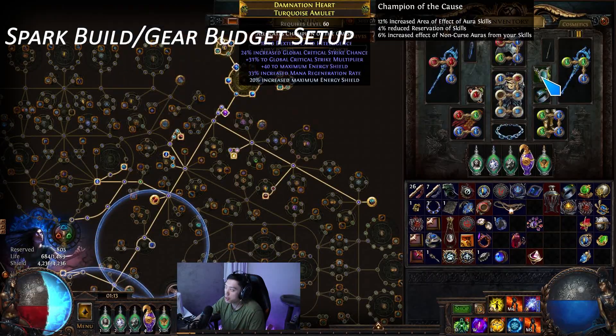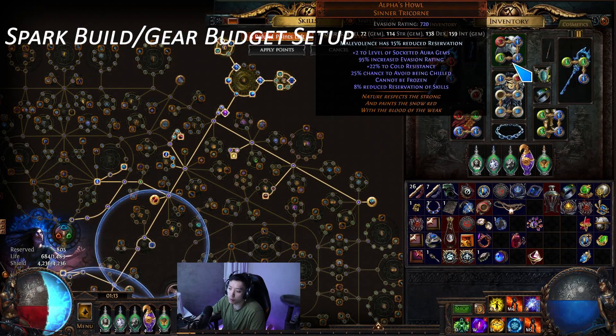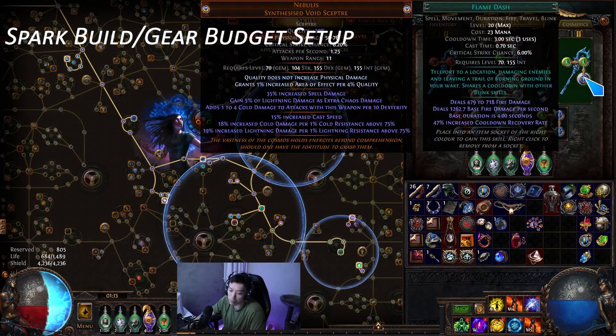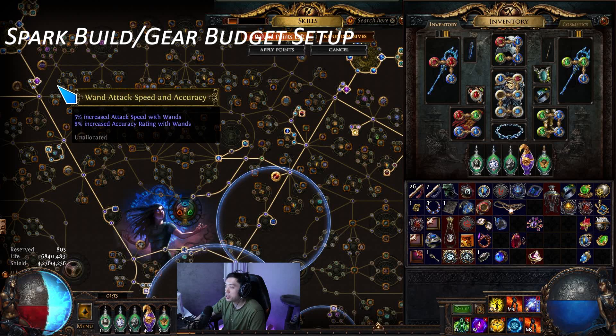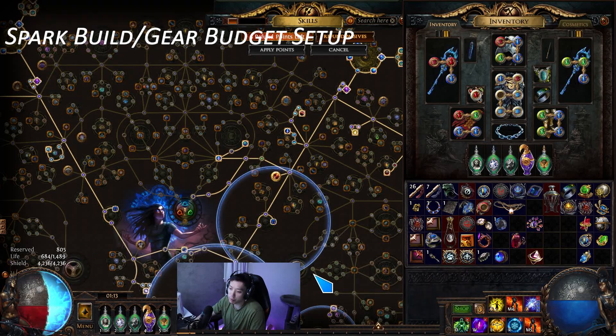This doesn't mean you have to play this version of the aura stacker — the scion version is a lot better. Do not try to play this build on day one or two; day three it becomes a lot more affordable. Alpha's Howl is probably four chaos without the enchant and 40 to 50 chaos with it. Every single item is super affordable. But ultimately the build is playable in T16 maps — it's just not the best variant. The best variant is the scion, and I do have a scion league start build using storm brand which can do the Feared on a five-link budget with Cloak of Defiance, because Agnostic regen is just too strong.